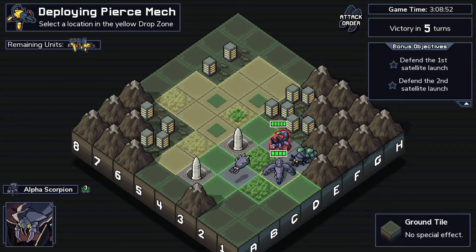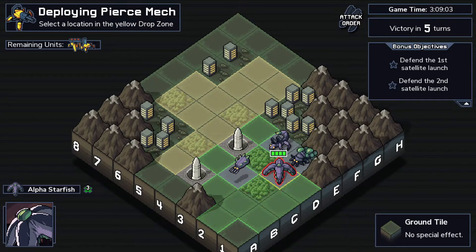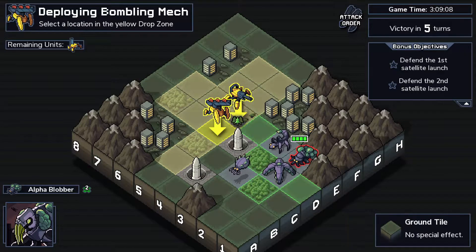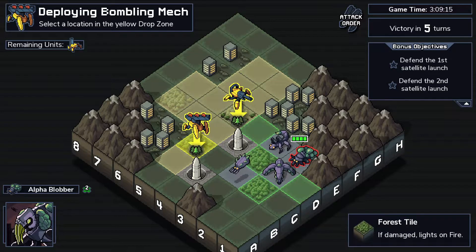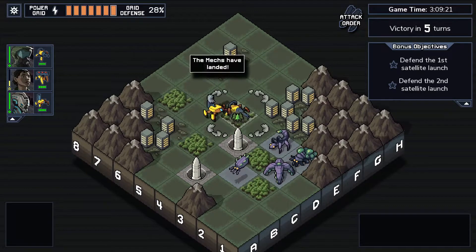We got a scorpion. What is this thing? Alpha starfish - damage for oblique tiles. It attacks the diagonals, kind of like a digger but on the diagonals. And we got a blobber here. Yeah, let's roll with that - that should be fine.